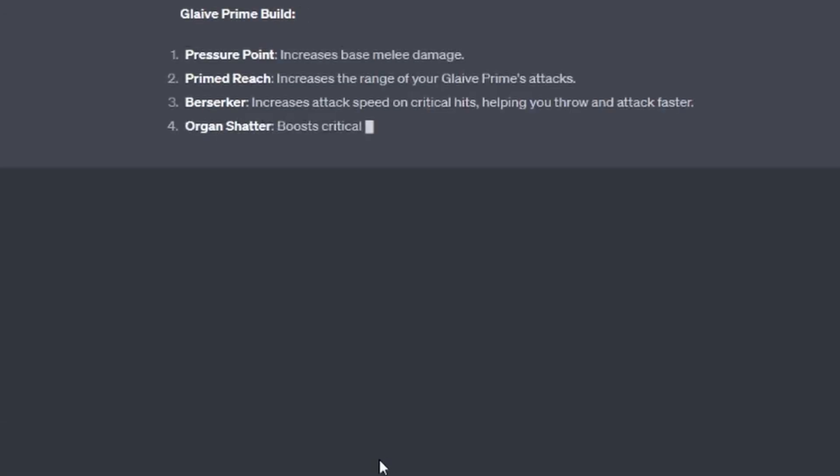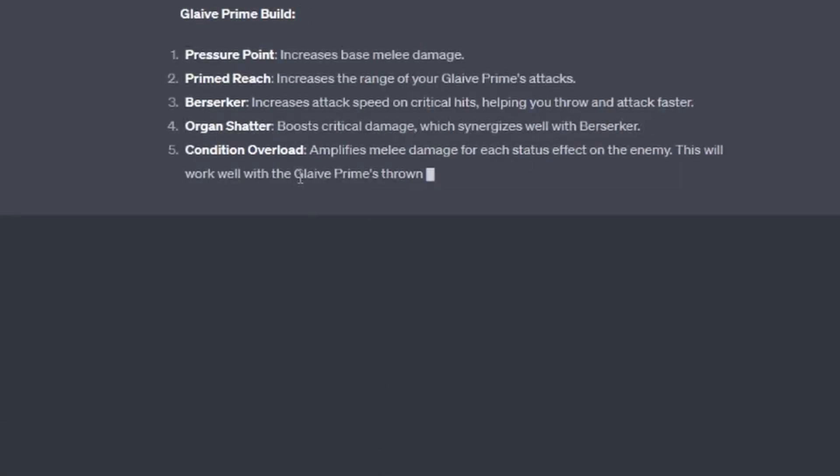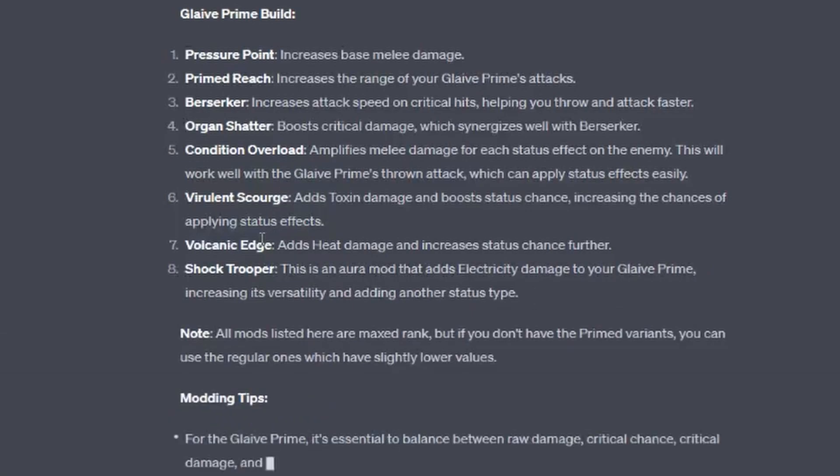It told me to use Pressure Point Prime, Reach, Berserker, Organ Shatter, Condition Overload, Virulence, Scourge, Volcanic Edge, and Shock Trooper. This build would probably be fine for a normal weapon except for Shock Trooper, because that's an aura mod. I'm primarily looking for melee mods, and the Glaive Prime is a weapon where you should be using heavy attacks, not just normal ones.